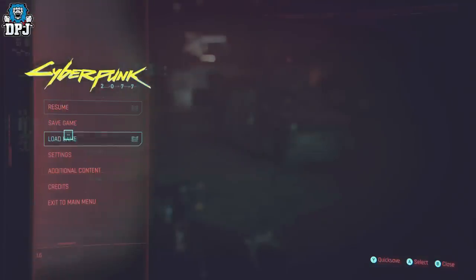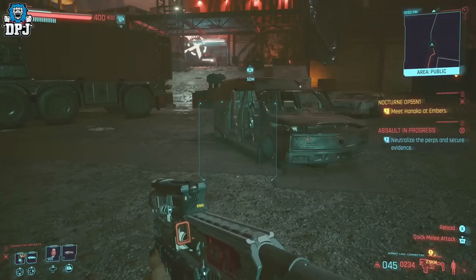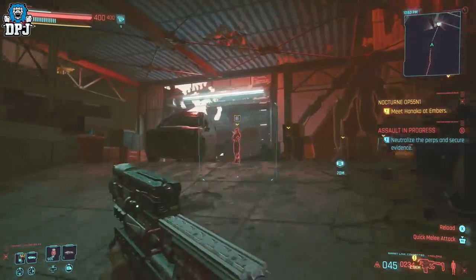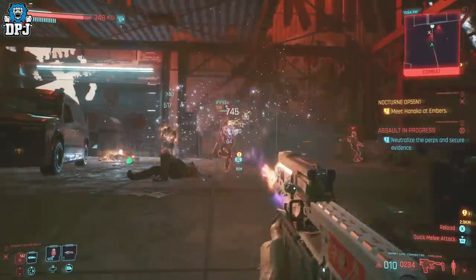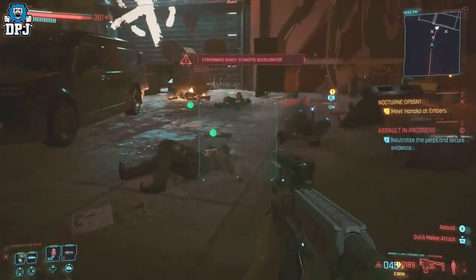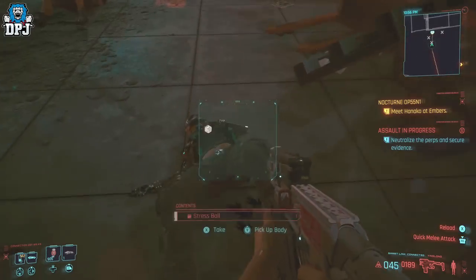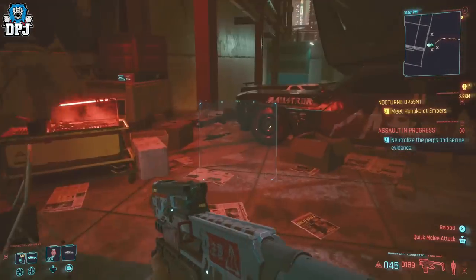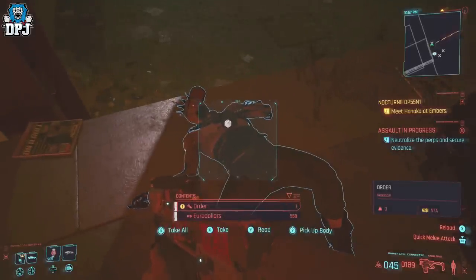Once you get here, you want to make a save. Once you've made the save, go ahead and kill all the enemies within this area. Now, one of these enemies will have up to 950 eddies on them — sometimes it can be a lot lower, and that was the point of the save we just made.